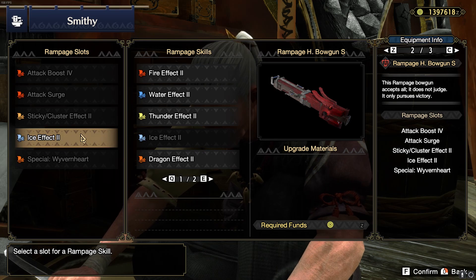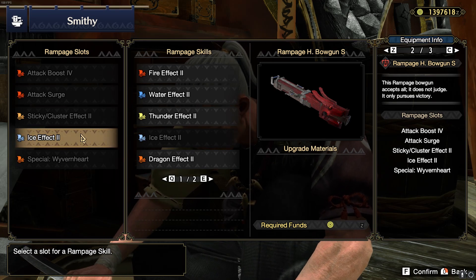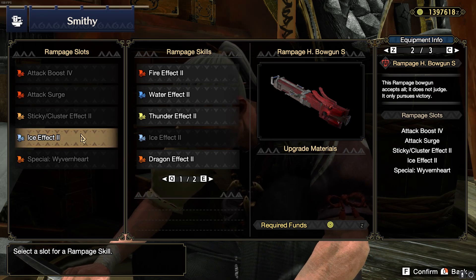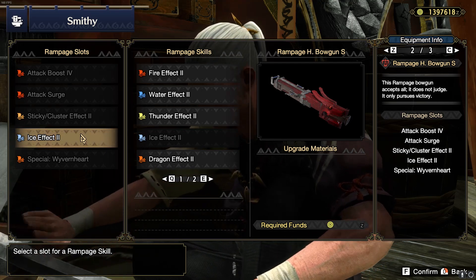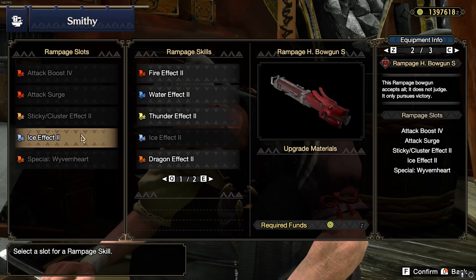Let's jump into the rampage skills of the gun. Like I said before, you might need to craft 4 of these. You need Water, Thunder, Fire, and Ice. Attack Boost, Attack Surge, and Sticky Cluster Effect 2 will all be the same for these guns — you're just going to change the element.